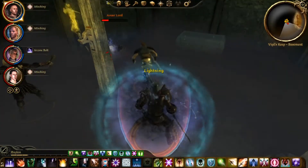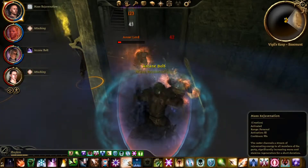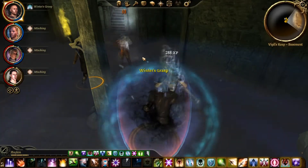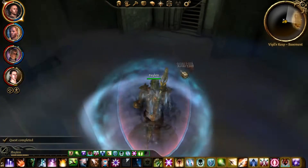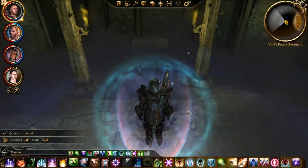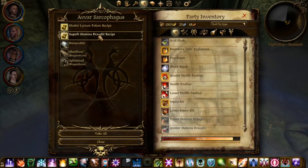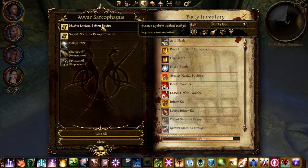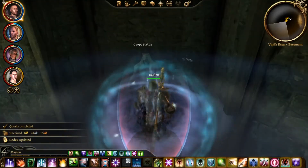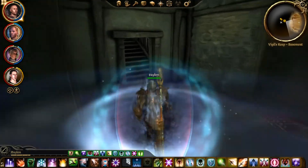There we go — I actually managed to freeze him, and of course basic attacks work as well. Let's actually get some healing there as well. There we go, the Arl is dead. Here we get the Boots of the Sentinel and some other goodies — good old-fashioned gold, Wolf Treads. And in here we have the Master Lyrium Potion recipe, which is very important for basically doing another quest, so we needed to do this one as well. And that's basically it for this one.